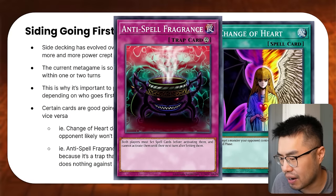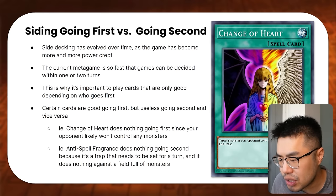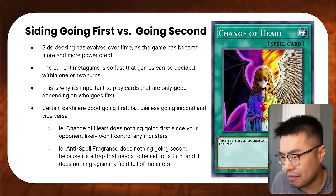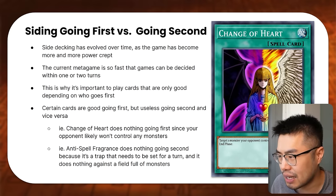There are also cards like Anti-Spell Fragrance that do basically nothing going second because it's a trap that needs to be set going first. Going first it's very powerful because your opponent on their turn has a lot of spell cards they can't really use. But going second, I'm staring at Anti-Spell Fragrance in my hand and my opponent has already activated all of their spell cards, they have a huge board of monsters I have to get rid of, and Anti-Spell Fragrance just does not fulfill that role. That's why certain cards are good going first and bad going second.